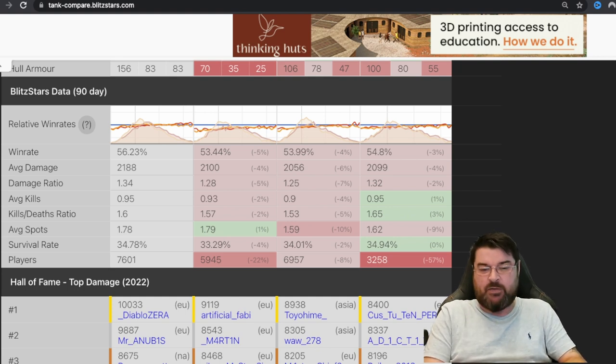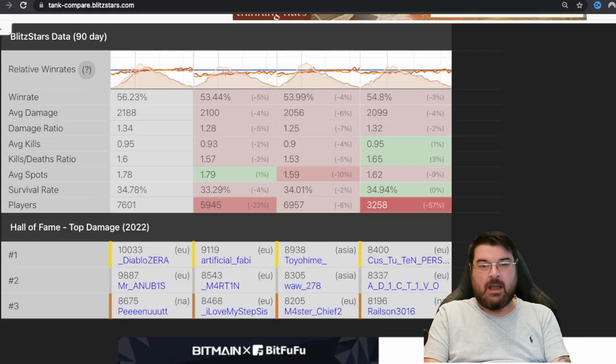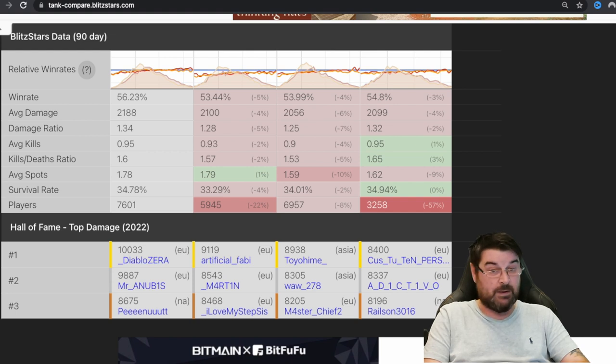Obviously that's merely speculation on my part, because I can't immediately see why the E50M requires a rebalance other than that. Maybe you guys can see something that I can't — maybe there is method in Wargaming's madness; only time will tell. Anyway, I've been Fujit, that has been a quick look at why the E50M is being tinkered with in Update 9.1. Let me know your thoughts in the comments below, until the next time — stay safe on the battlefield, have fun out there, and happy tanking!